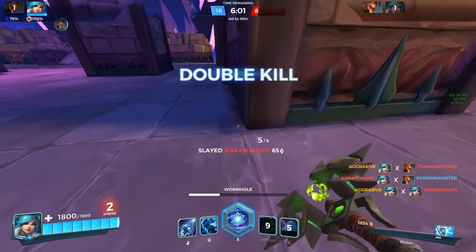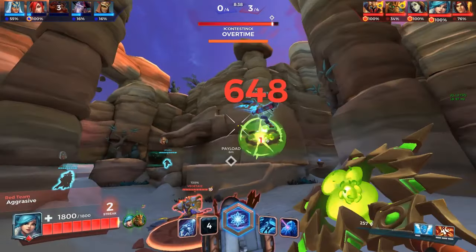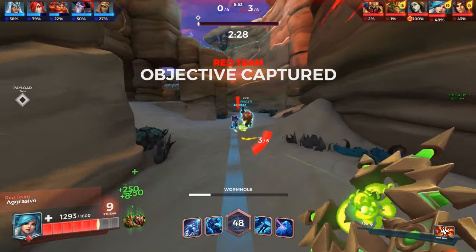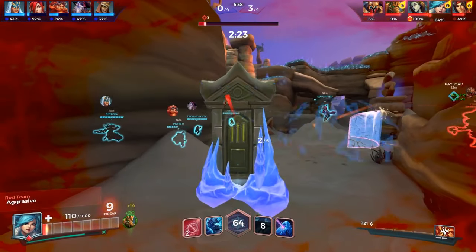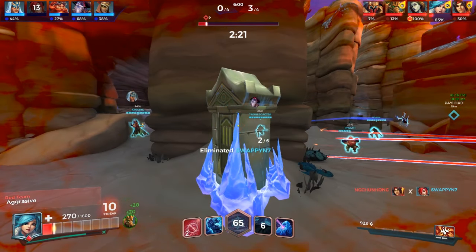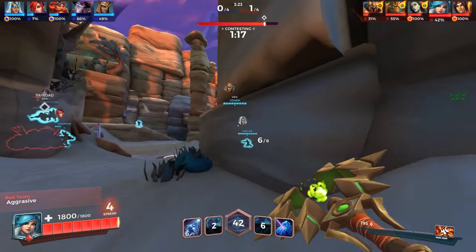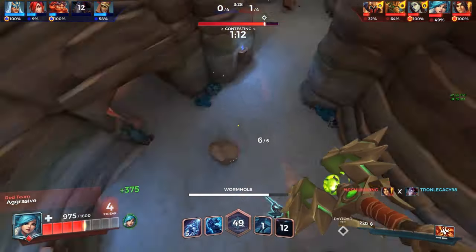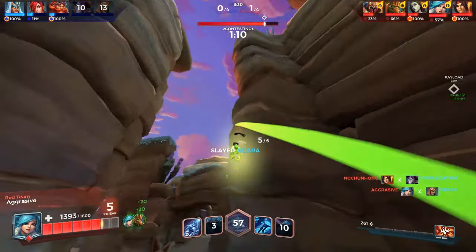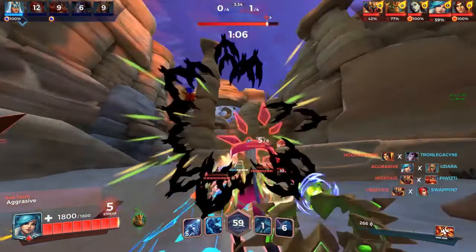Ice block is one of the highest skill cap abilities of Evie's kit — even over blink and soar in my opinion — because it has the potential of being the most overpowered ability in the game in the right hands. What most Evies do in ice block is just hold out the entire duration praying for backup, which may not even come. Honestly, you should use it to bait out enemy cooldowns and shots as well. You saw in the intro clip how I predicted the sniper shot from Strix even when he was invisible — yes, there is some luck involved, but you can minimize the luck through the tools the game gives you.